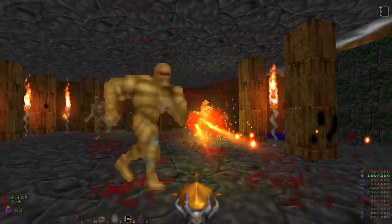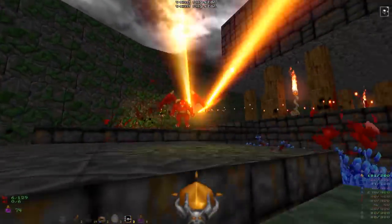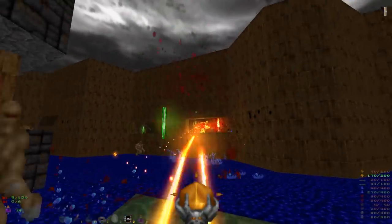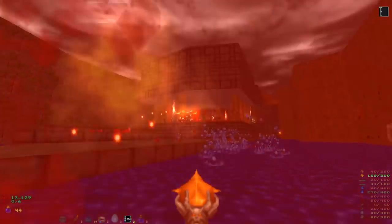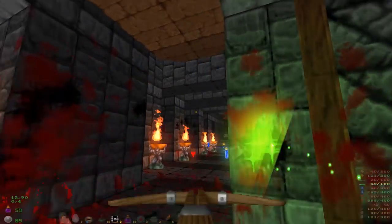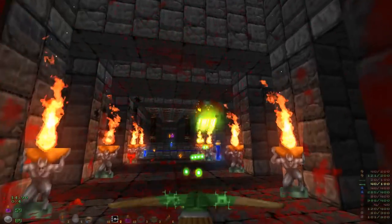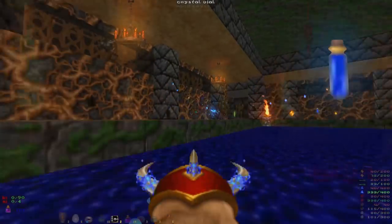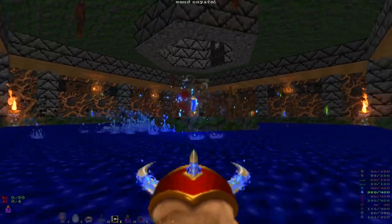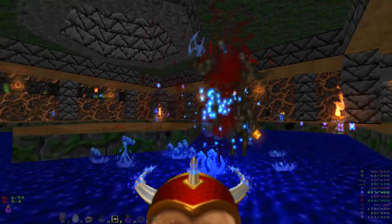None of the sprites for the original weapons have been changed — they all look the same — but the way in which they fire and feel has been changed drastically. The Elven wand fires a lot faster now and with larger looking projectiles, making it more than just a stick with a gem at the end of it. The crossbow has also been given a faster firing rate and feels a lot better when firing. Weapons like the dragon claw, the hell staff, and the phoenix rod all seem to behave the same, but like the Elven wand, the projectiles when firing feel more impactful.